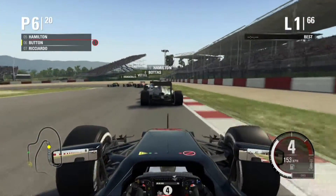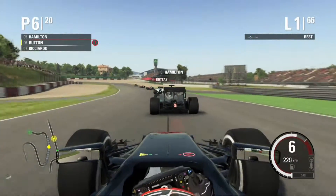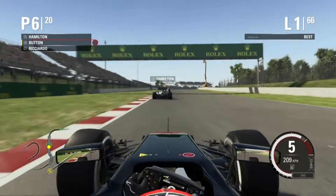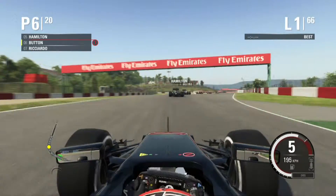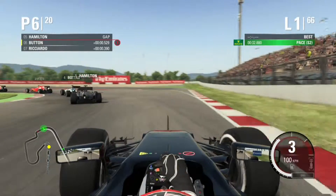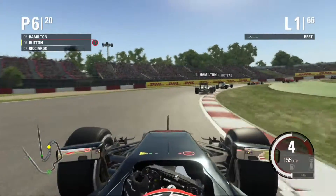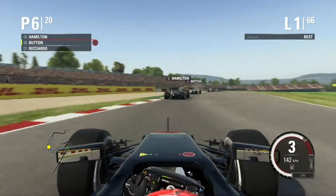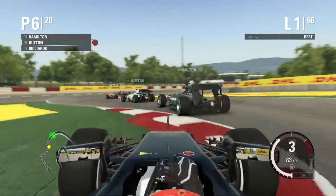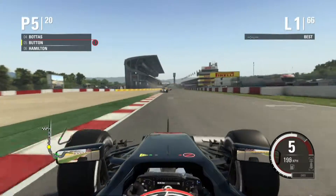Now we're just in a big line, tucking in between everybody. It's weird seeing Hamilton right in front of us — that shouldn't be happening with us in a McLaren, but McLaren is OP in this game compared to what they are in real life. We're keeping up with everybody at least, so we got that going for us. We're making an ambitious move on the inside and we kind of squeezed out Hamilton.